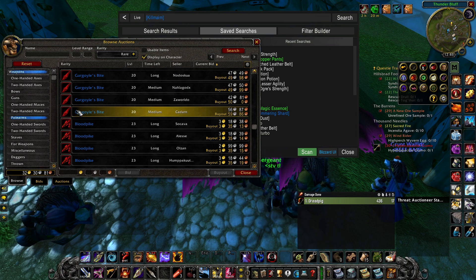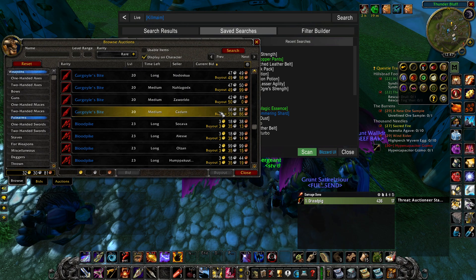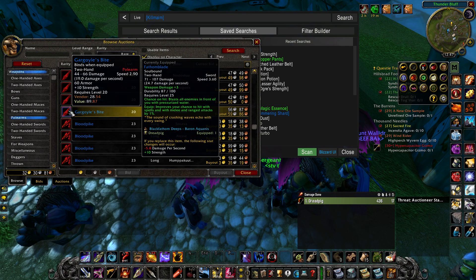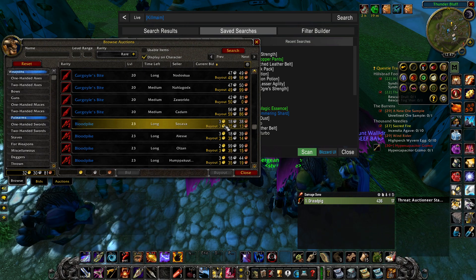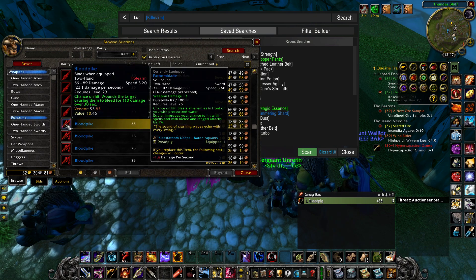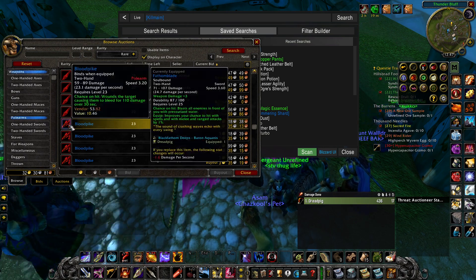Or Gargoyle's Bite — it's a bit fast but it isn't even one gold. If you're unlucky at level 20 and haven't gotten anything, get Gargoyle's Bite. At level 23, get Blood Spike — not even four gold, this is nothing. It has 3.2 speed, a chance on hit to make the target bleed, and the bleed does more damage if you have a Feral. This is a very good choice, don't sleep on it.